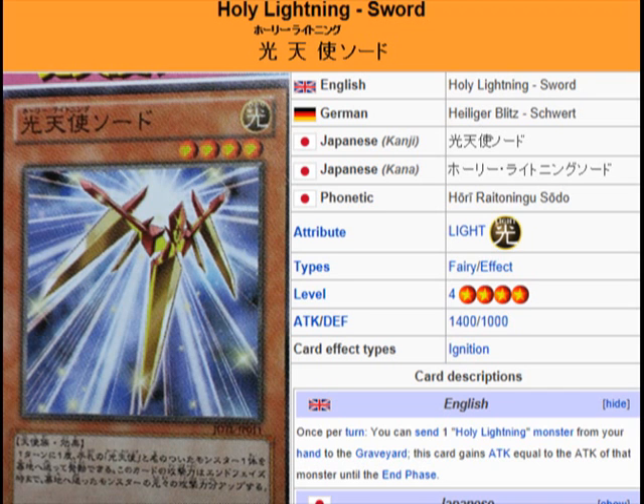Its attack gets raised equal to the ATK of the monster that was sent. So this is going to be like the main attacker of the Holy Lightnings, it seems, because it is Level 4, so it's fairly easy to get on the field.